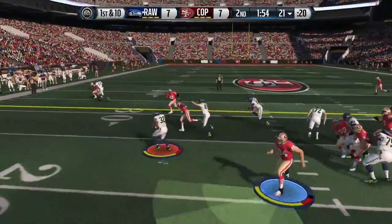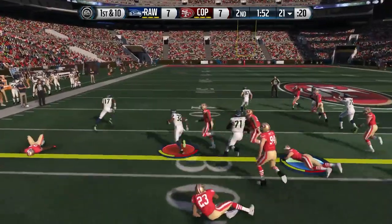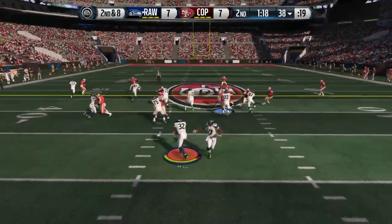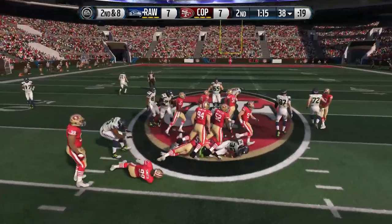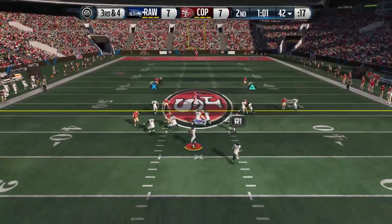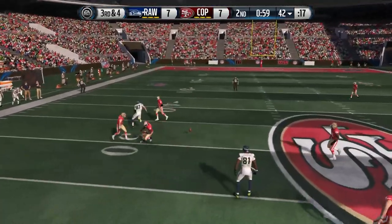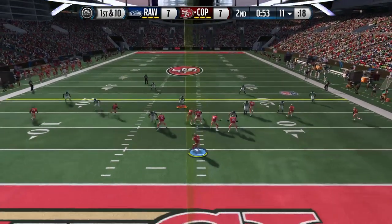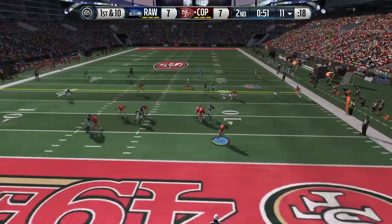We stopped him on second and goal but were not so lucky on third and goal, because Steve Young did get into the end zone on that QB sneak. That was just brutal. We finally get a decent run with Jeremy Hill breaking a tackle and picking up the first down. Trying to continue to establish the running game so we can set up the play-action passes, but unfortunately I make a terrible throw into coverage on third down and end up having to punt.